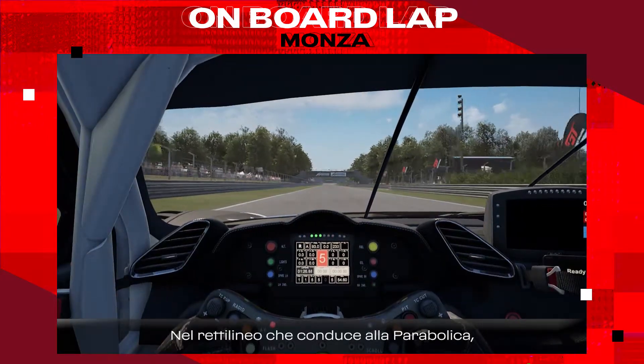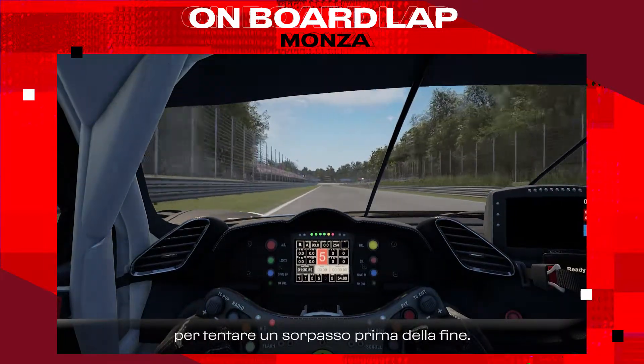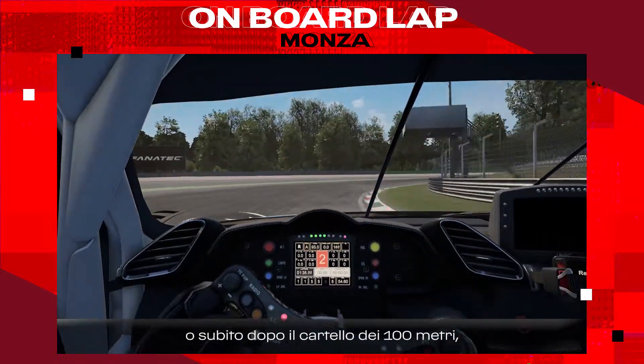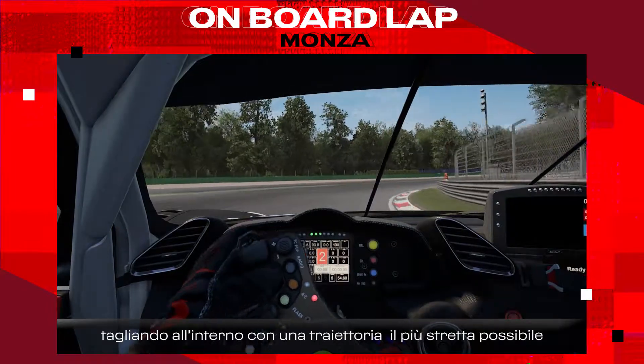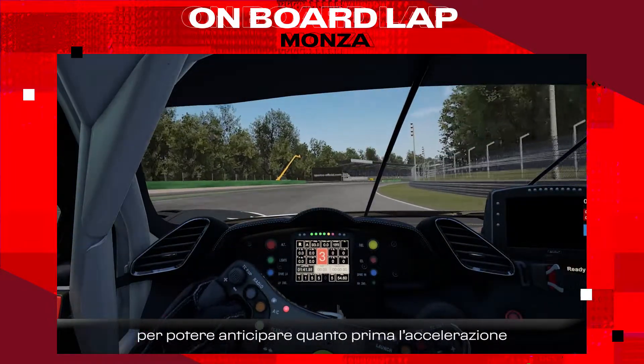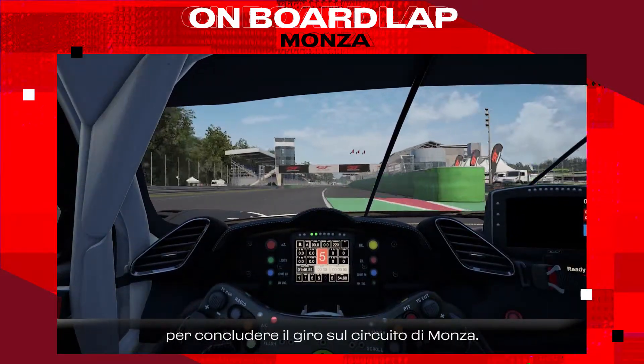Down towards Parabolica, we have to use the exit speed, maybe for a possible overtaking opportunity at the end of the straight. Hard braking around 100 meters or just after the 100 meter board, all the way to the inside, staying as tight as possible to go early on power and gain as much speed as possible on the main straight.